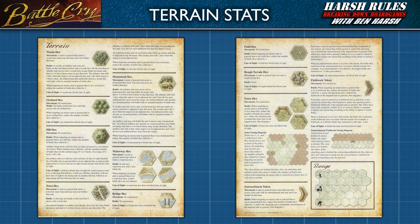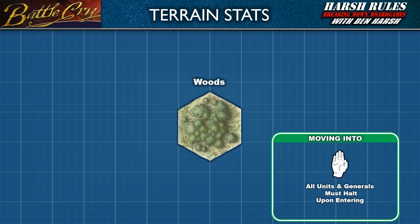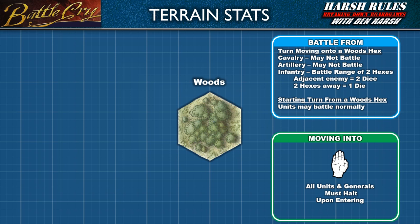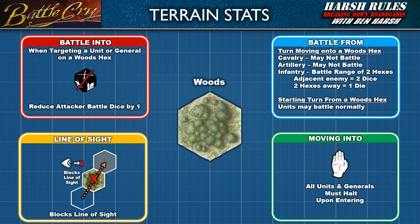This edition of Battle Cry comes with a double-sided player reference sheet which details the effect of terrain. We're going to cover the terrain encountered in the first scenario. For the woods hex: a unit or general that enters a woods hex must stop and may move no further that turn. A cavalry or artillery unit may not battle on the turn it moves onto a woods hex. On the turn an infantry unit moves onto a woods hex, it may battle an enemy unit two or fewer hexes away, rolling two dice for an adjacent target and one die at two hexes away. An ordered unit that started the turn in a woods hex battles with its standard number of battle dice. When targeting an enemy on a woods hex, reduce battle dice rolled by one. A woods hex blocks line of sight.